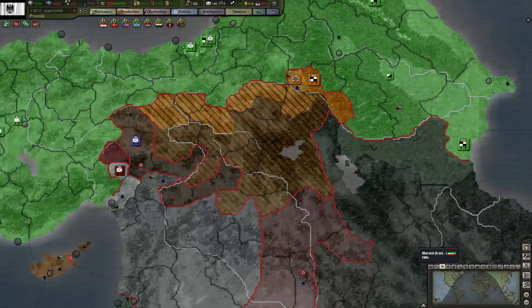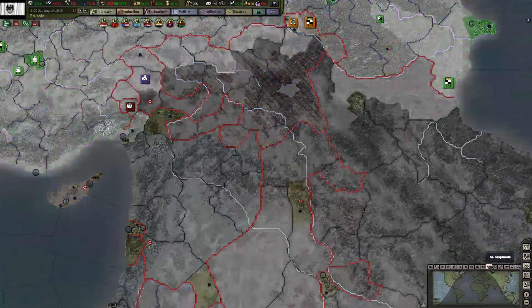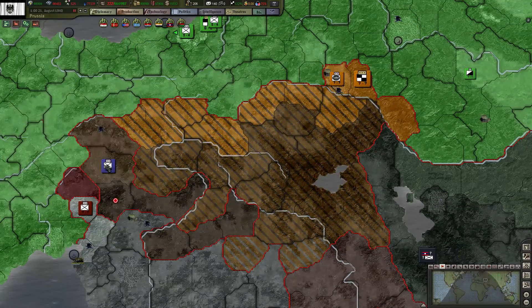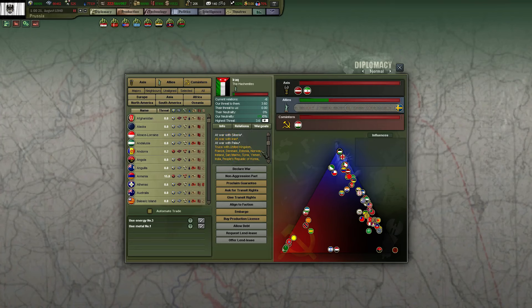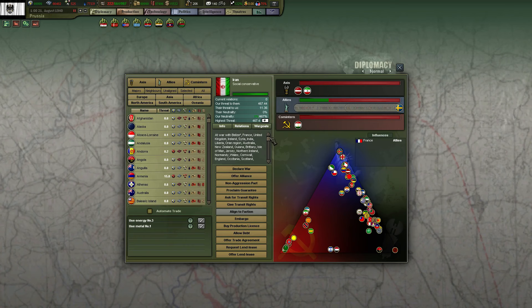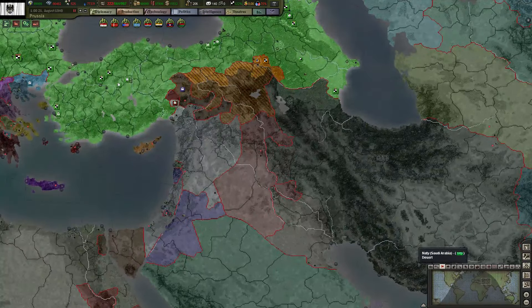And then we have Armenia — at war with the allies. There's not really any way to go here. They don't have VPs, that's why they haven't taken them over — they need to remove them completely from the map. Iraq is an allied member. Iran is at war with the allies and aligning towards the allies, so Iran is definitely a target and the only target in this region. Iran is fighting the allies.